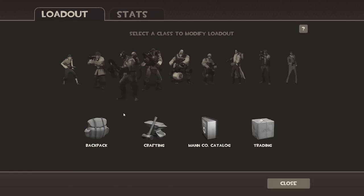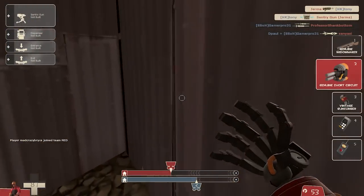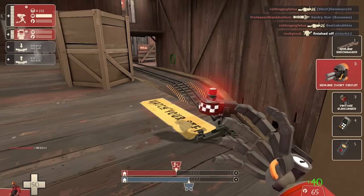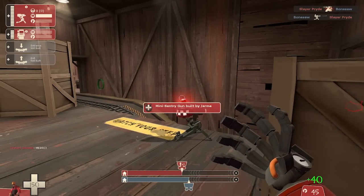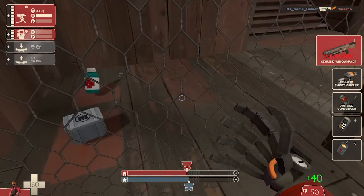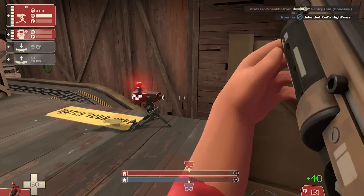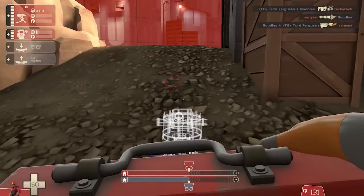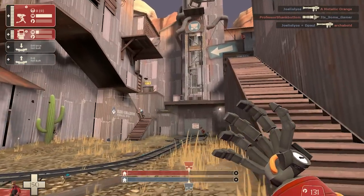Here we're going to start with the Engineer and the new Engineer items. This is a very odd mechanic. Take a look at my ammo count. It takes 60 ammo to shoot the Widowmaker — you do not have a clip anymore, there's no reloading. It's 60 metal to shoot that gun and 35 metal to shoot the new pistol.